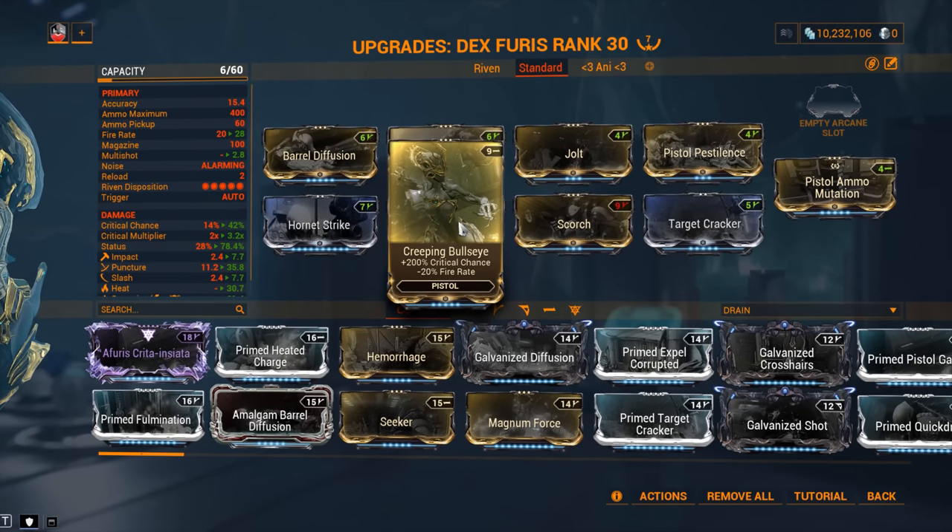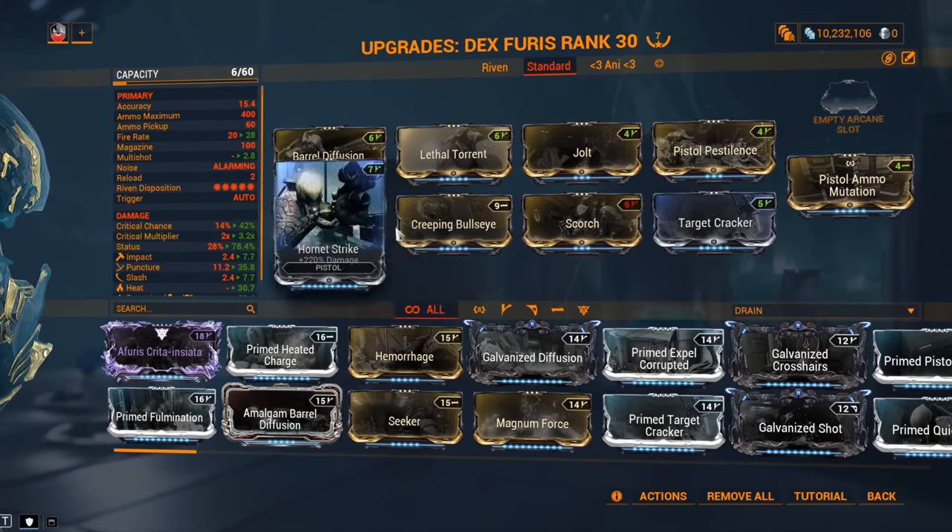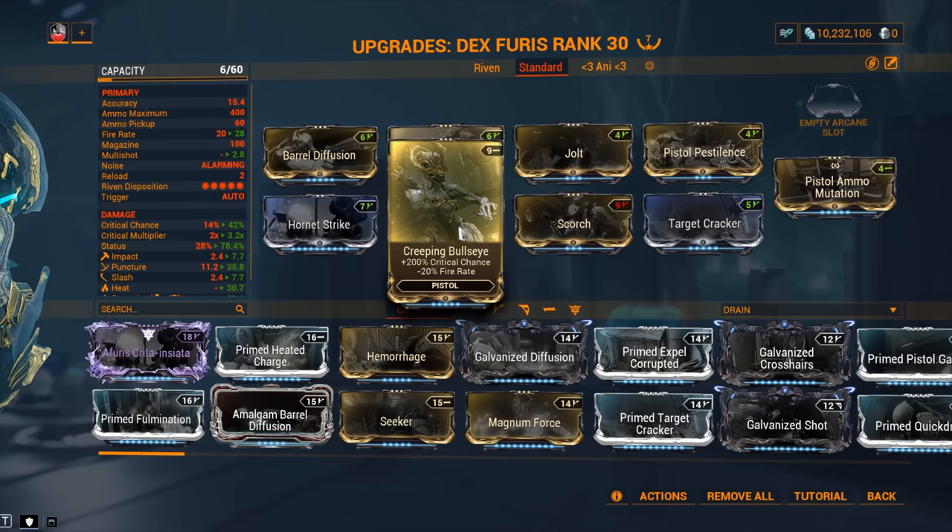Creeping Bullseye gives 200% critical chance at minus 20% fire rate. I lose a bit of fire rate, but that 200% critical chance brings my critical chance to only 42% — not fantastic. Creeping Bullseye is a corrupted mod: it offers a huge chunk of something but also takes away a bit of something. Corrupted mods in Warframe are extremely powerful — you'll find them on primary builds, secondary builds, and Warframes as well. You need to get farming corrupted mods. There's a full guide linked in the cards right now.